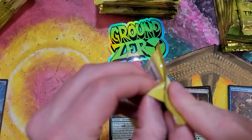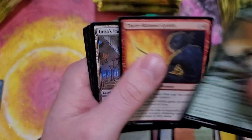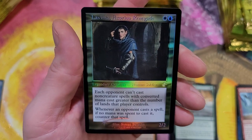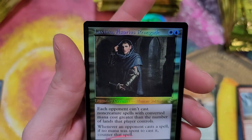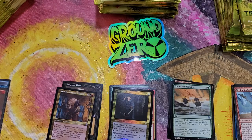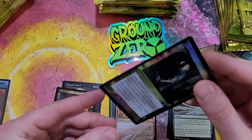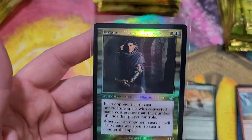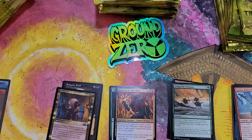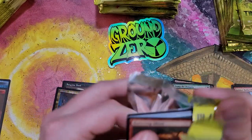That's phenomenal, first pack baby! All right, looking good, looking darn good. Can we keep that going the rest of the video? I wonder if they have god boxes where every box you get a foil time-shifted card. Oh my god, what if we have a god box? No way! We gotta do another price check - $32.79 for Lavinia, Azorius Renegade! Right now we are sitting at roughly $120, $115 in value for two freaking packs!